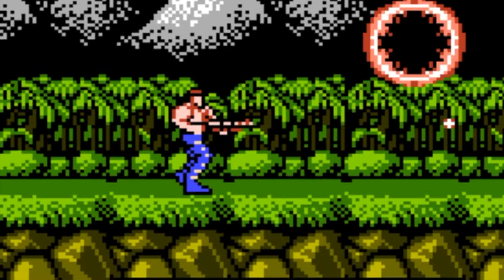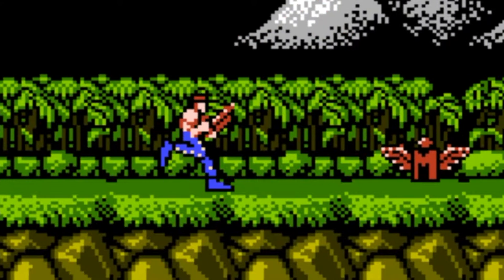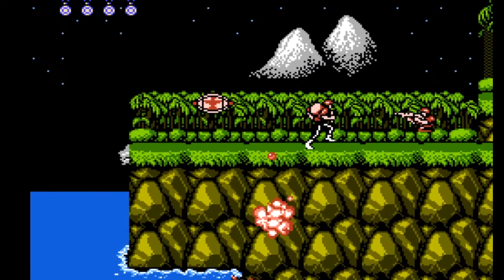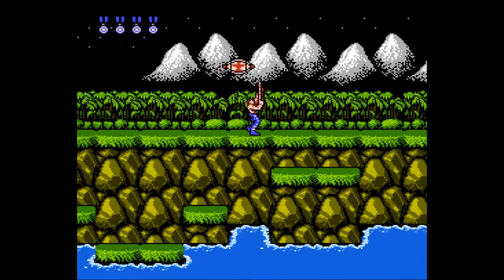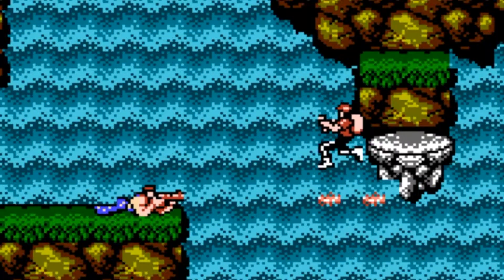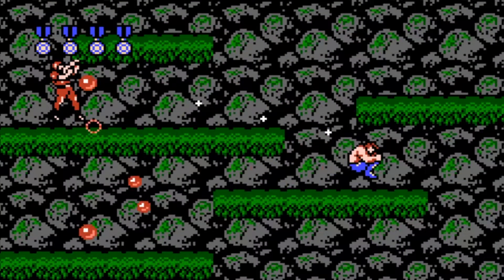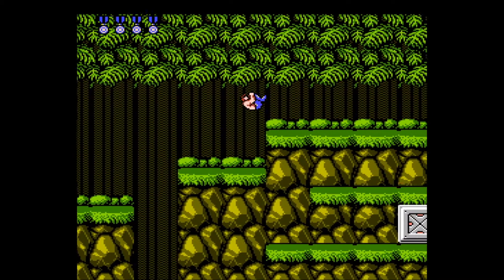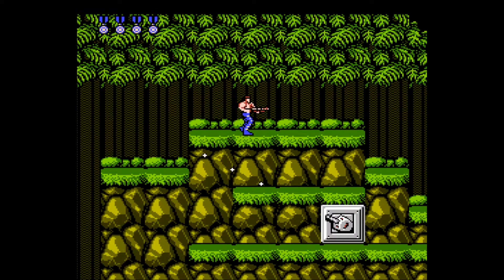Master the art of jumping and shooting and you're ready to face anything Contra has to throw at you, which is mostly going to be aliens shooting at you from everywhere on the screen. So you're going to need something a little bit better than that crappy default weapon to shoot back at them. Thankfully you won't be stuck with that standard gun for too long, as pods will soon start flying onto the screen. Shoot the pods and you get one of several weapon power-ups, including machine guns, lasers, and the all-powerful spread shot. Generally anything's going to be better than your default gun, so don't be afraid to grab the different types of weapons that drop out of the pods as they all have their own strengths and weaknesses.